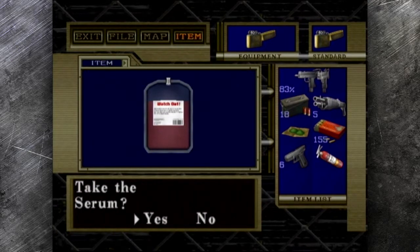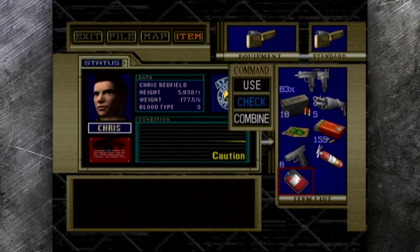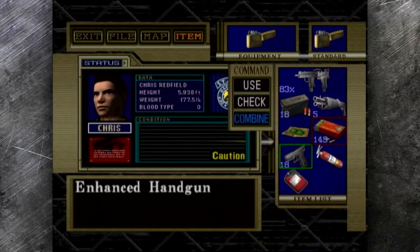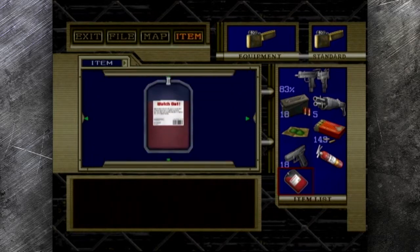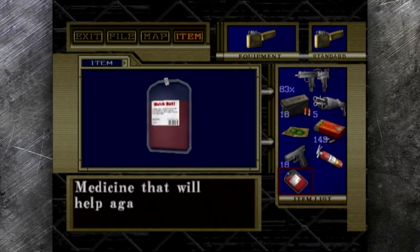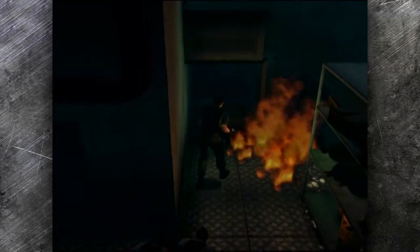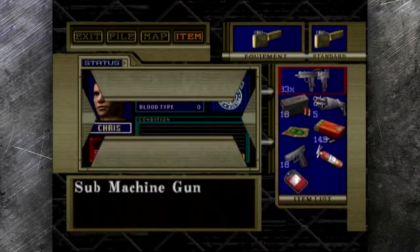Oh hello! There we go — a serum, with a 'watch out' sticker behind me. Let me guess — Wesker put it there and he's telling me to watch out because he's right behind me. Oh, never mind. It's just a blood pack. What, are we just gonna go back to Claire and say 'okay Claire, here's some serum but you're gonna bite into it'? I can see the thing on the top but still — okay, suck this down Claire, I can't inject it into you or anything.